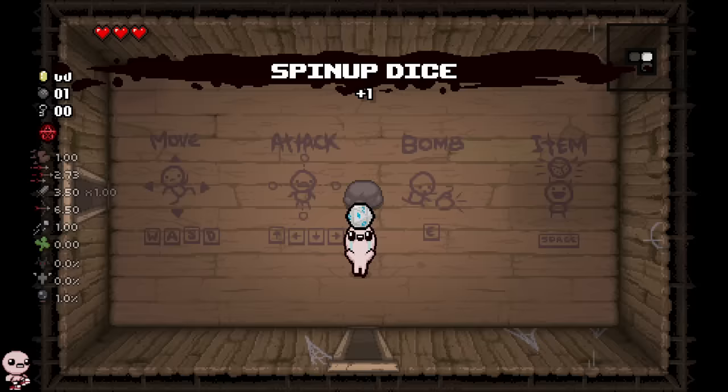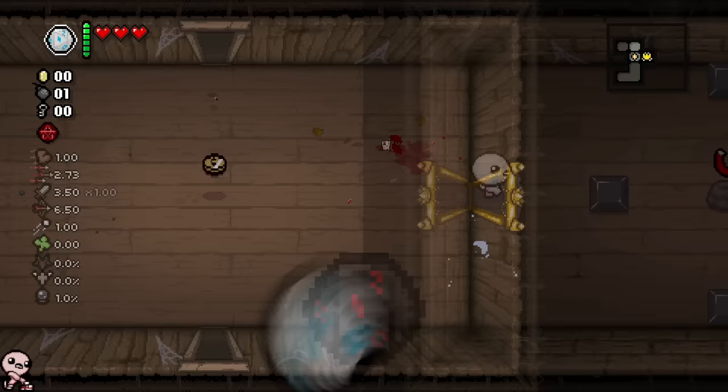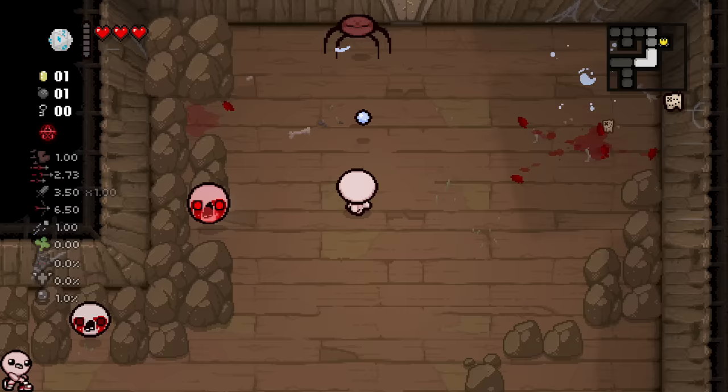Spin Up Dice — the brother of Spin Down Dice. Instead of numbers going down, they go up, turning it into mapping. I've always wanted to mess with this item; I've seen it a couple times. I definitely don't have the item IDs memorized so this is going to be a new experience for me.